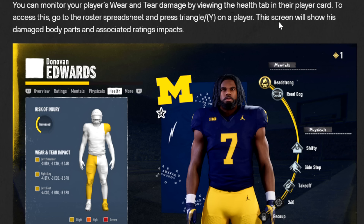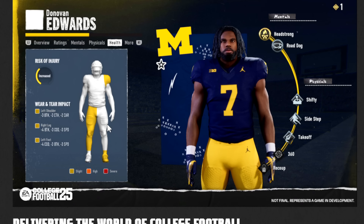You can monitor wear and tear by viewing the health tab on the player card. There's more than just being injured and missing games — everybody's banged up, this is football. Here, a left shoulder with slight impact leads to minus three break tackle, minus three catching, and minus two carrying. There's two more levels it can go. A left foot has minus four change of direction and minus three speed. Because the shoulder and the leg are both hurt here for Donovan Edwards, that's minus seven break tackle for one game with minus six overall speed.